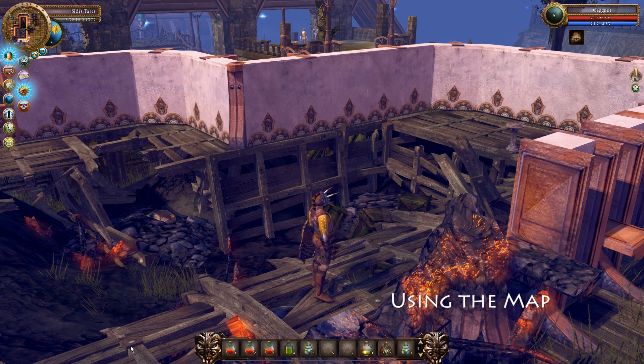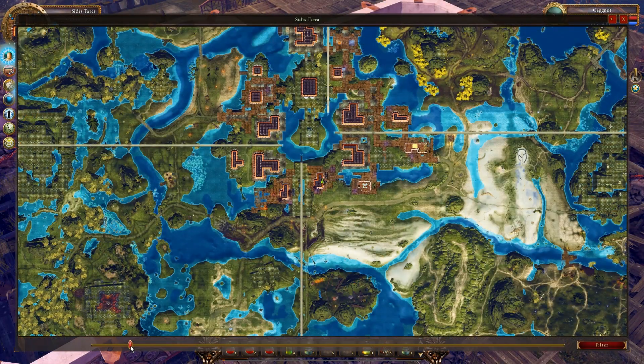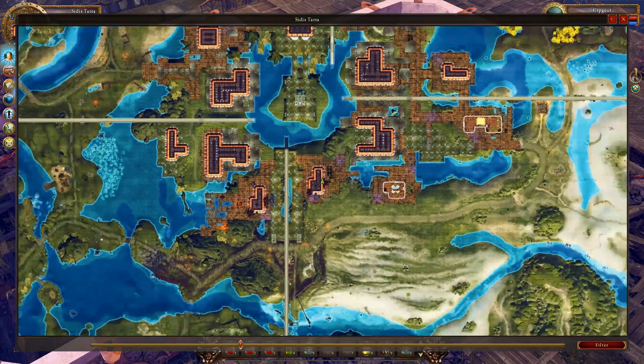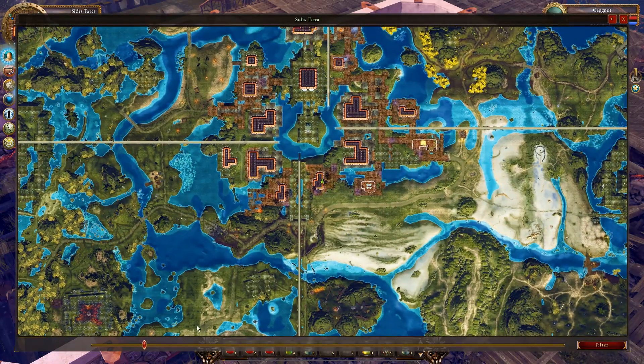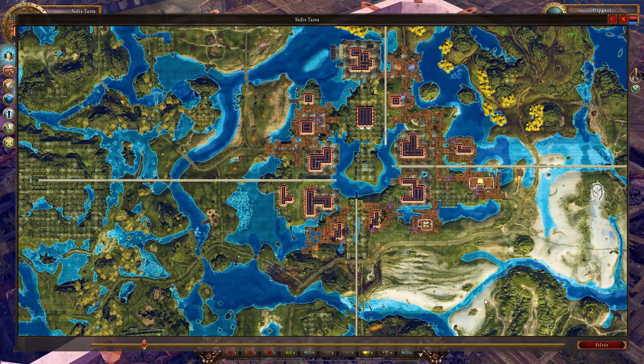In order to find your way around the world of Gnar you will have to use the map, because simply put, Gnar is huge. The map is opened by pressing the map key — the default key is the letter M on your keyboard. When you open the map it will display your position in the world, and you can zoom in and zoom out using the slider on the bottom of the map interface or by using your mouse wheel.